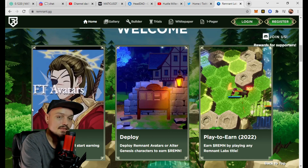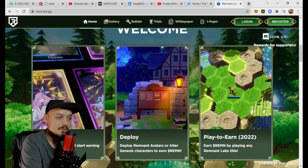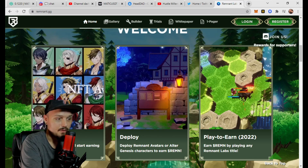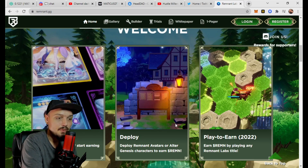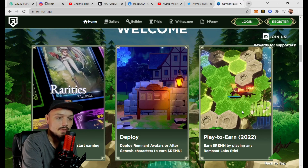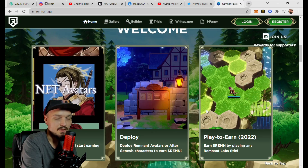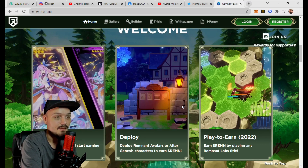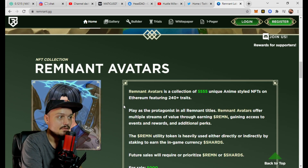You can recruit characters and start earning for free in 60 seconds. You can deploy Remnant avatars or Alter Genesis characters to earn their native token — REMN, or the Remnant token. In early 2022 they are launching what you can see in this demo here. You can earn REMN token by playing any Remnant Labs title, which hints that there may be multiple ways to earn inside of Remnant Labs.